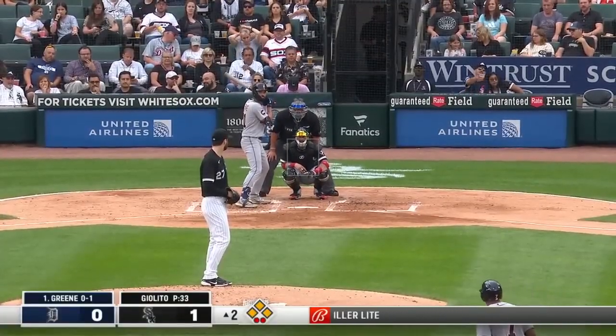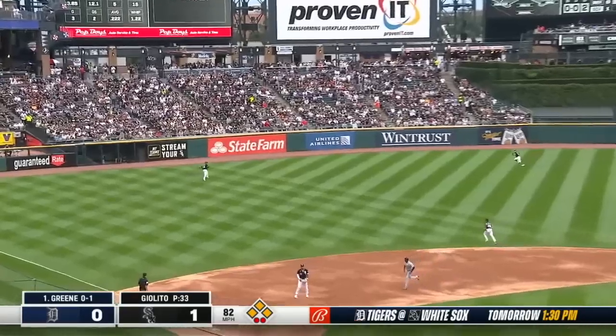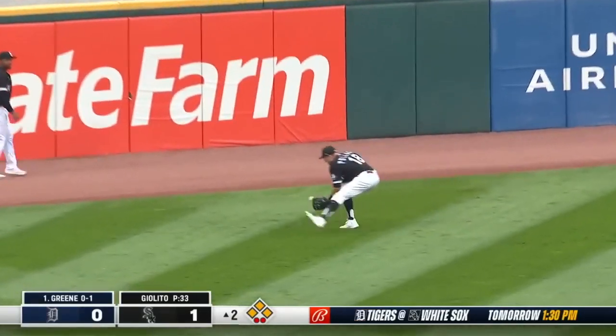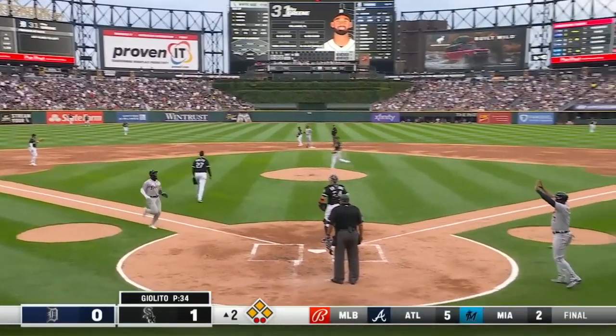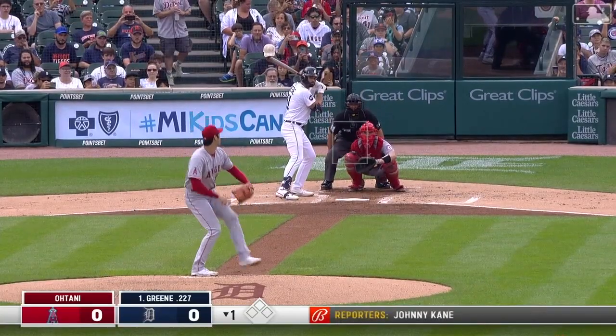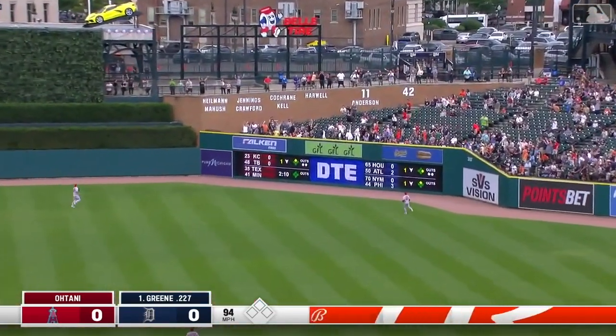Riley Greene with a chance to deliver a big blow, 1-0 Chicago in the second inning. He swings — it's a fly ball to left field, fairly deep. Going back, still going, still going, and it's over his head off the wall. Carpenter is in, Scope is in, But Do will score. And Riley Greene sends a bomb deep to right field — that ball is gone!